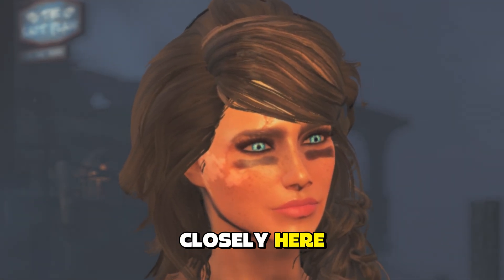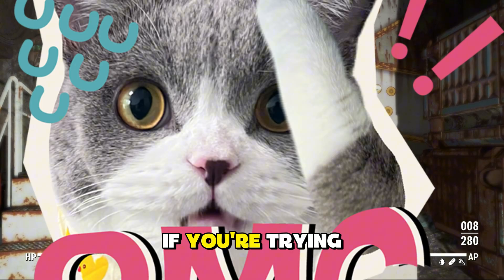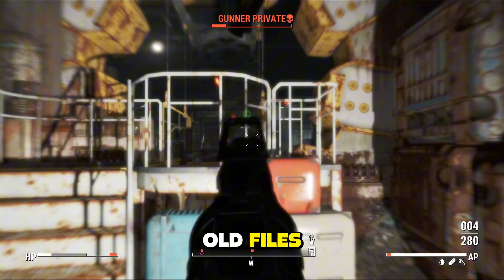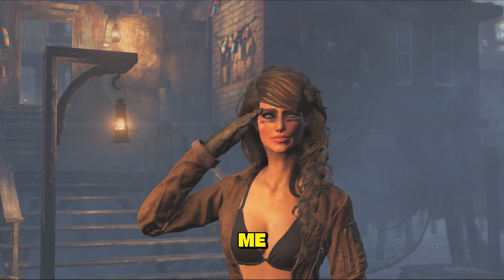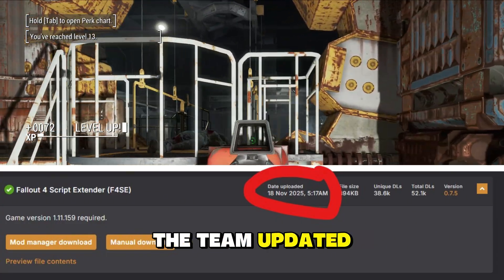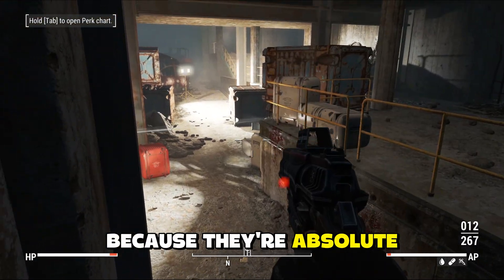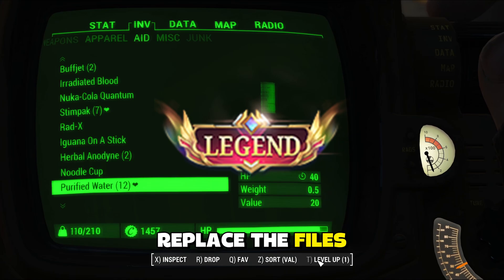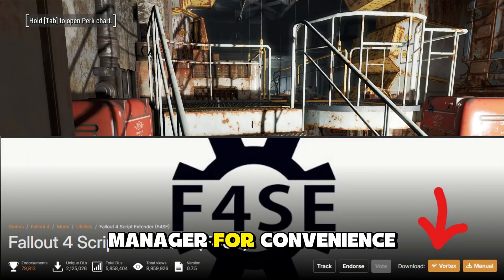Listen to me closely. The new update broke the old version. If you're trying to launch the game with your old files, you're confused — just like me. Instead, go download the new next-gen build. The team updated it in less than 24 hours, because they're absolute legends. Replace the files in your folder, or use Vortex mod manager for convenience.